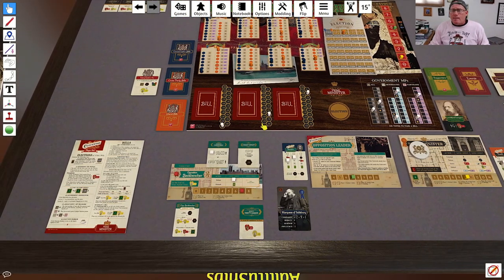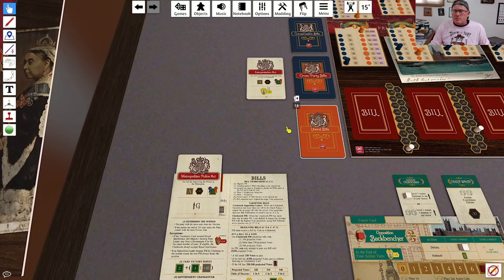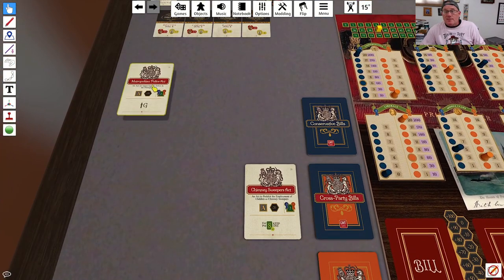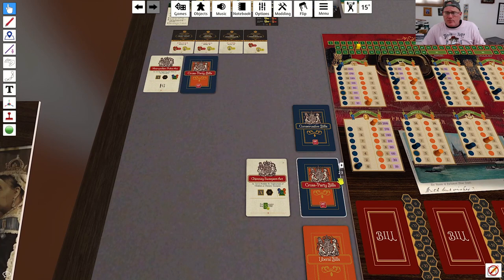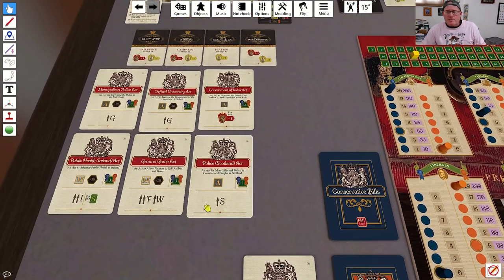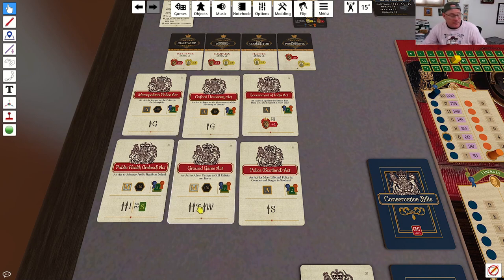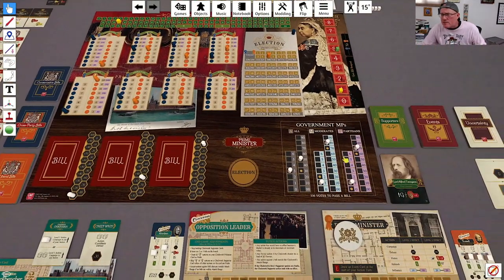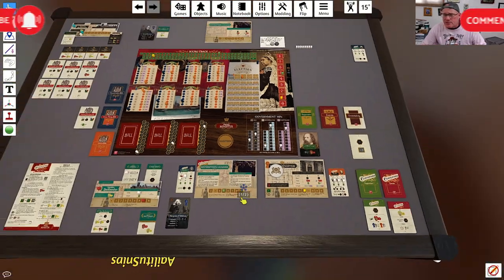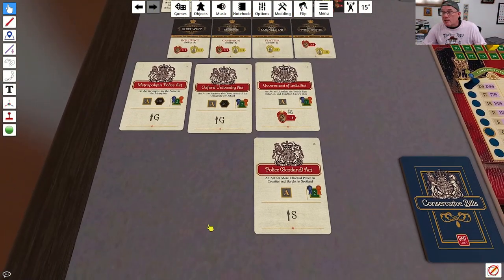Now we loop back around and do bill selection once again. I draw two bills — two cross-party bills, and I get two more bills with an A. I really hate giving him a level 2 supporter, so that's a pretty easy choice. He's going to be choosing from the cross-party bill deck drawing five bills. Looking at projections, moderates plus 30 and moderates plus 20 are definitely not going to be within his selection range since his moderates are only at about 180. So he's going to immediately discard both of those bills as out of his range.